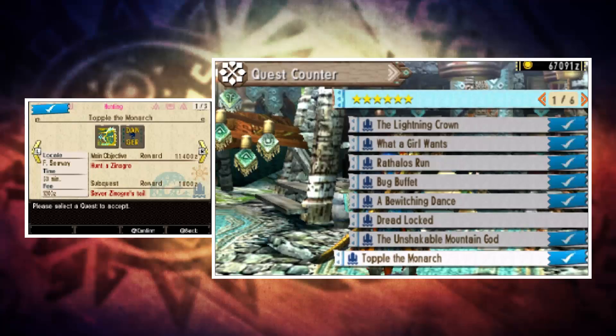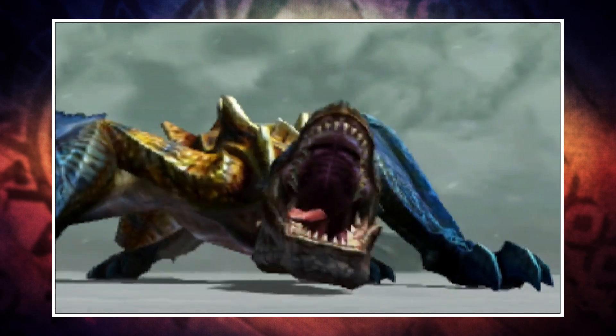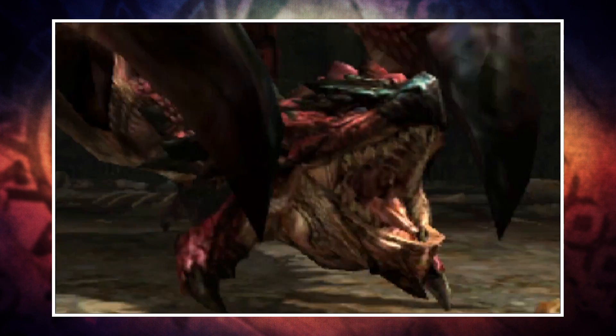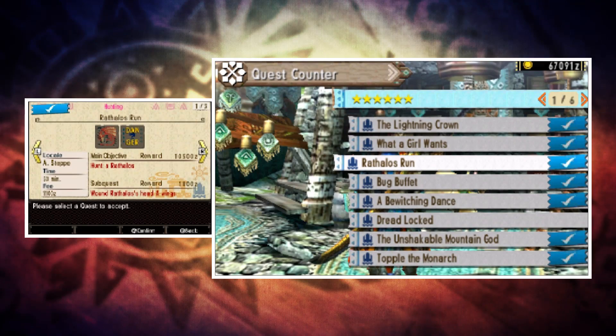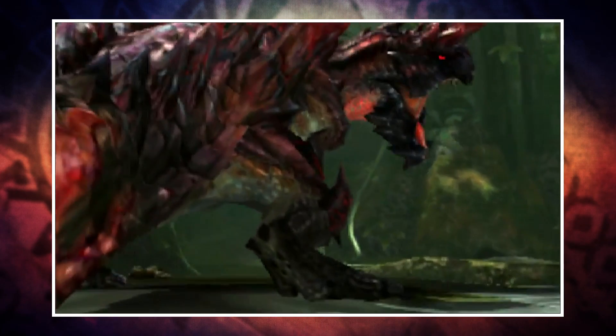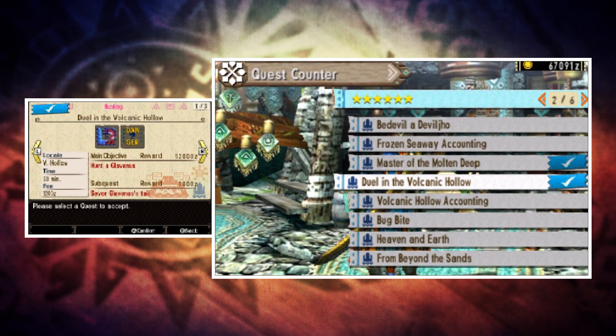Moving over to HR6 for the last four deviants: Thunderlord Zinogre comes from the quest 'Topple the Monarch,' Grimclaw Tigrex comes from 'What a Girl Wants,' in order to unlock Dread King Rathalos you'll need to do the quest 'Rathalos Run,' and finally, to unlock Hellblade Glavenus — the source of some of the best weapons in the game — you'll need to do the quest 'Duel in the Volcanic Hollow.'